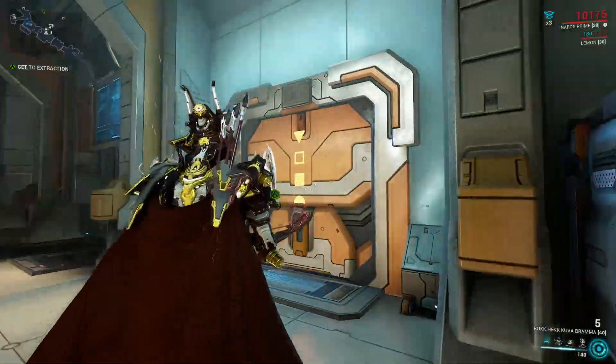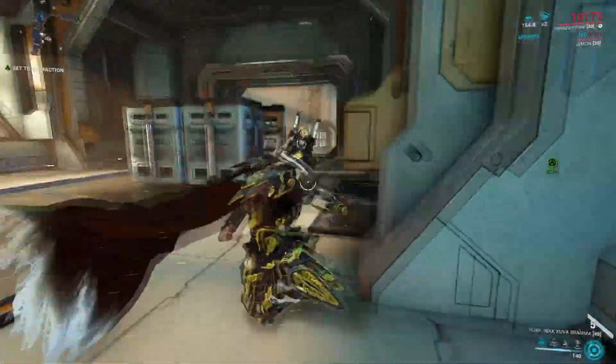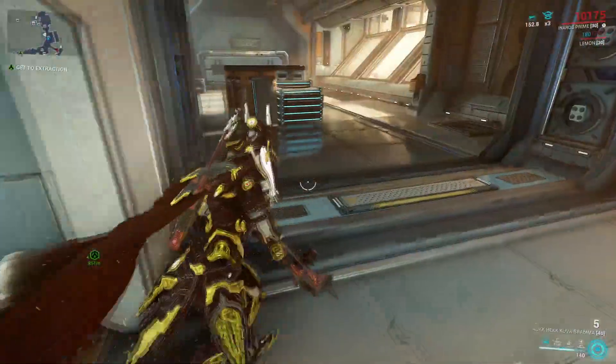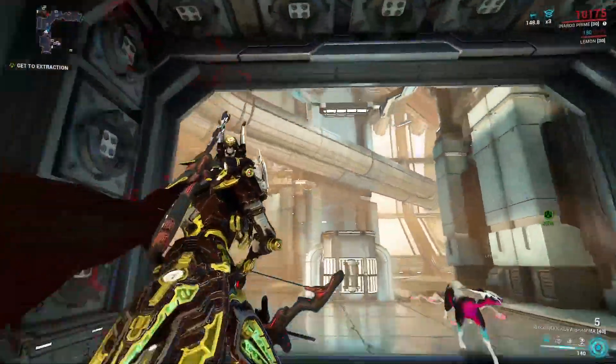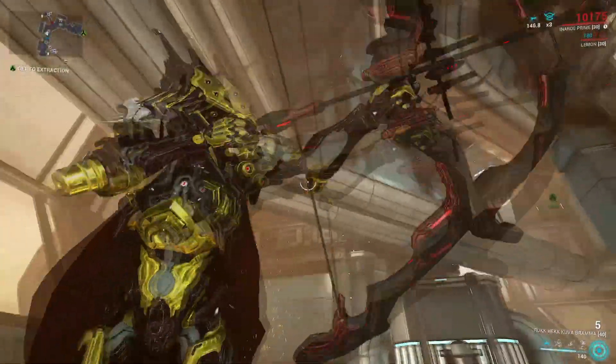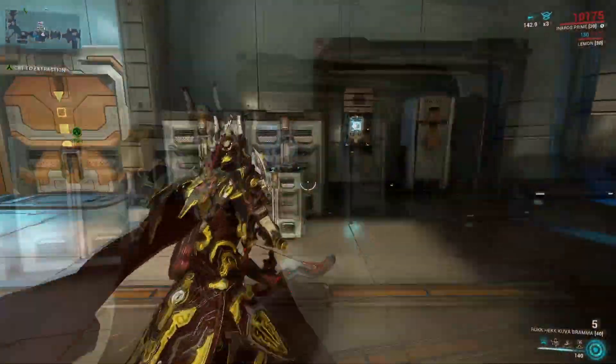Now the easy part is just finding them. I know the red access controller is here because this is pretty much the same place it always spawns if the room is over here. So it is always just right in that secret area.